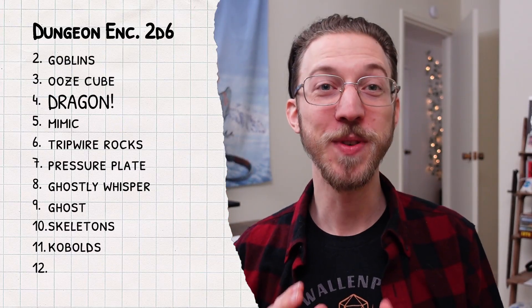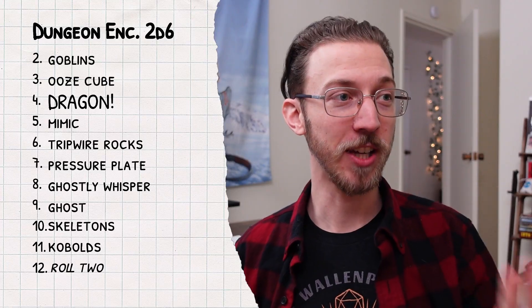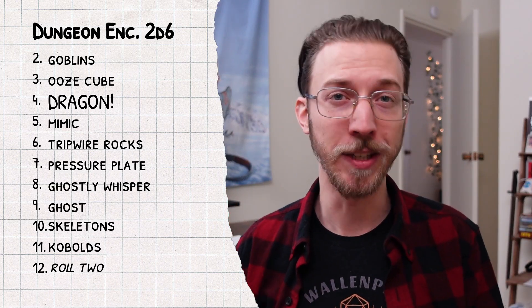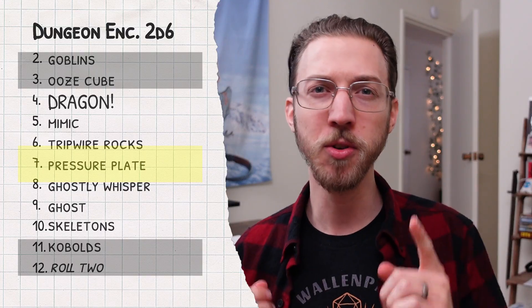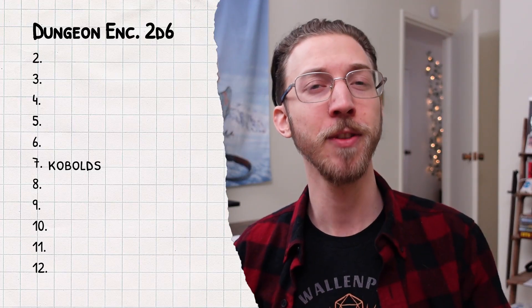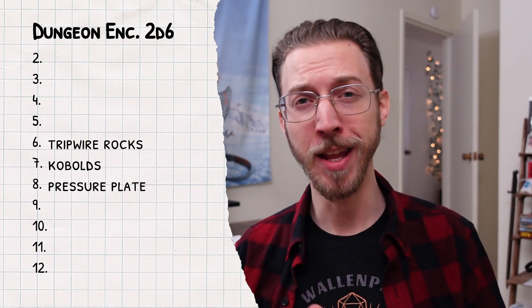Now we're talking! First things first, we do need to add one more result to fill this table, and I have the perfect thing in mind — roll 2! This way we may have an encounter with skeletons and a mimic, or kobolds and a trap while they're resetting it! This kind of multi-pronged encounter is never not fun! And before we even talk about the math itself, we know intuitively that any results in the middle of this table will be more likely to come up than the results at the beginning or the end of the table. So if we do want to aim for a theme of kobolds, their traps, and the dragon, we can move kobolds right into the middle at number 7! Kobolds also happen to be a low hit die monster, so it makes sense for the ecology of this location as well! Right on either side of the kobold, we want our two traps — the tripwire at number 6 and the pressure plate at number 8, and that one even rhymes so you know it's good!